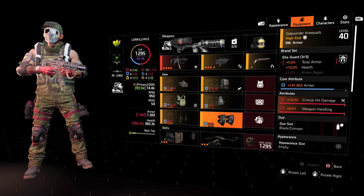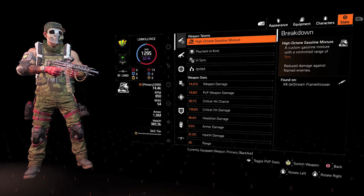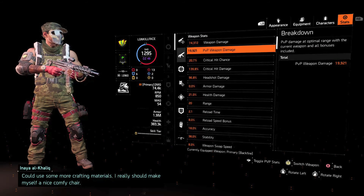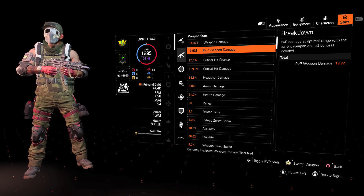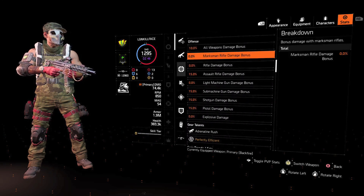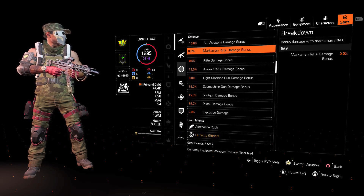The stat line for this crit chance and crit damage blue build: I have a 41 percent chance to do 144.8 crit damage. Pretty solid for a blue build. So just every now and then, if you see armor gear with reds, don't be so quick to dismantle it — it can make something very awesome. That's it.